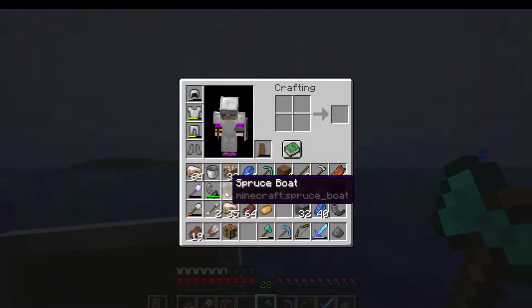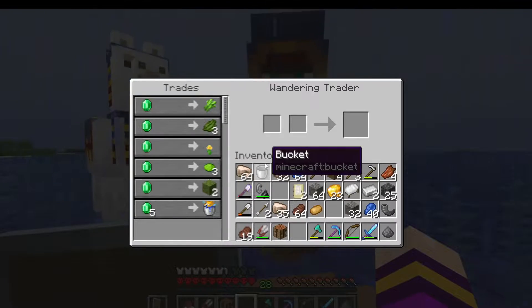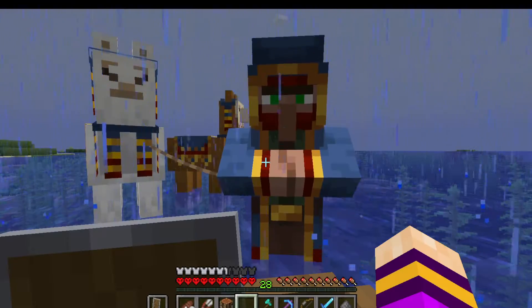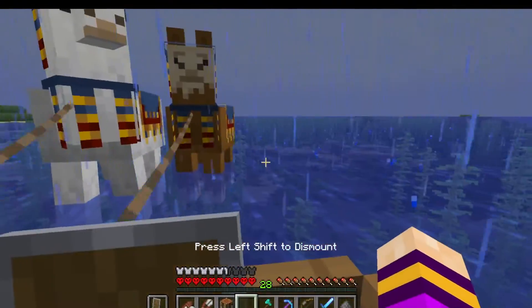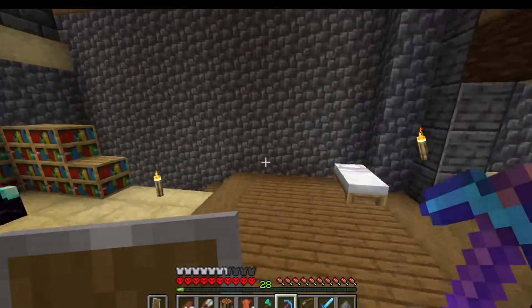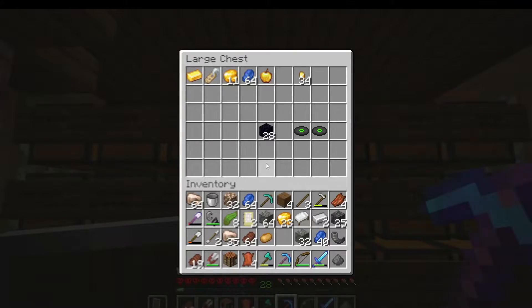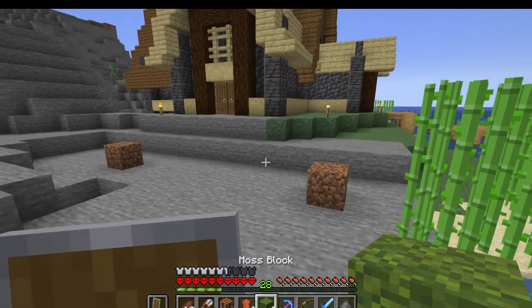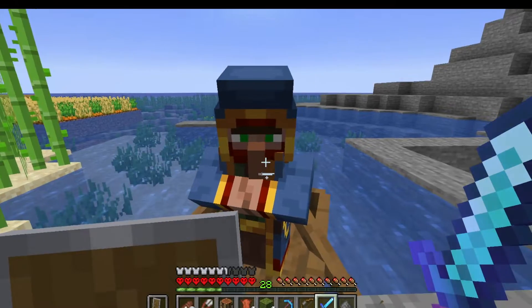There's a wandering trader out here. I don't have anything on me. That moss block might be worth buying. He will get in my boat. The llamas, I'm sorry, but you can't come with me. Now it's time to see if I have any emeralds. I do not. Let's get some moss. Fantastic. Regrettably, you must be dispatched.